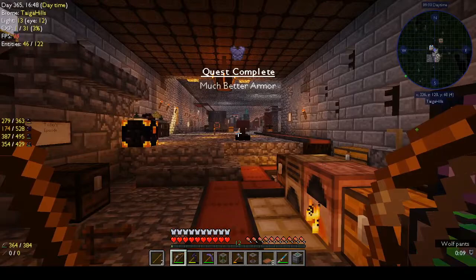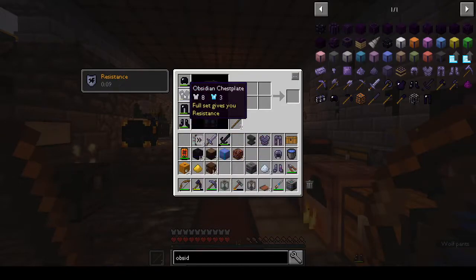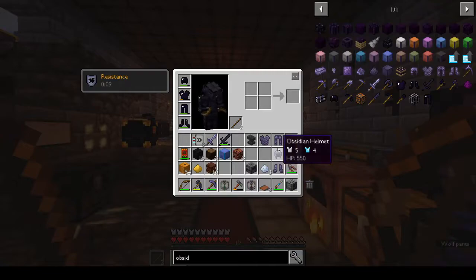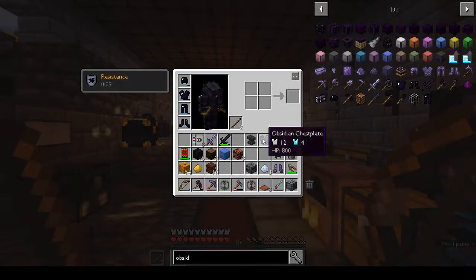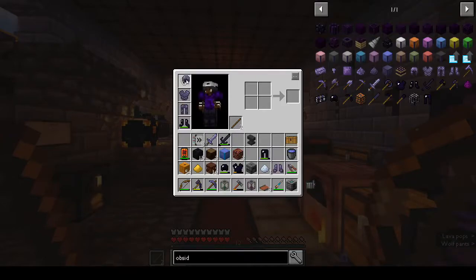What armor do I have on at the moment? The full obsidian set gives you fire resistance. Looking at the stats — five and four, eight and three, five and four, eight and three, twelve and four. It doesn't give you resistance, but we can enchant stuff. Okay, I no longer have fire resistance but I have better armor.